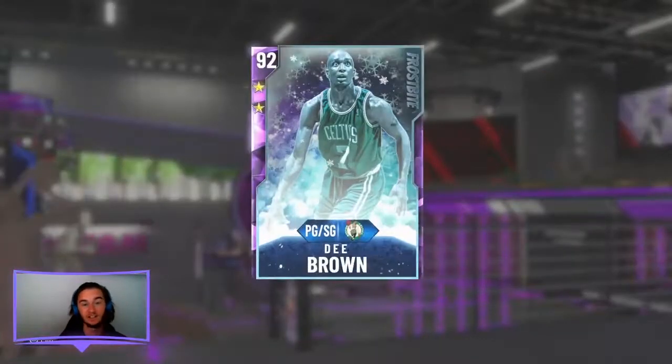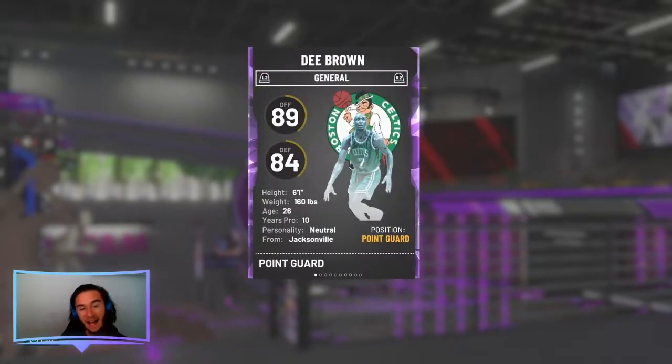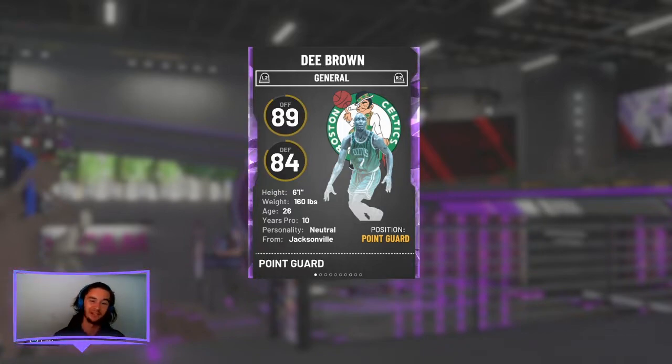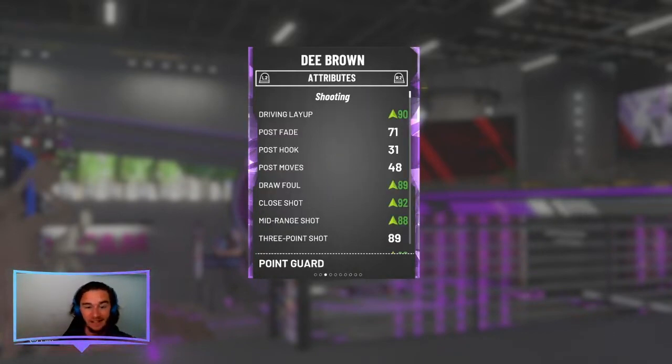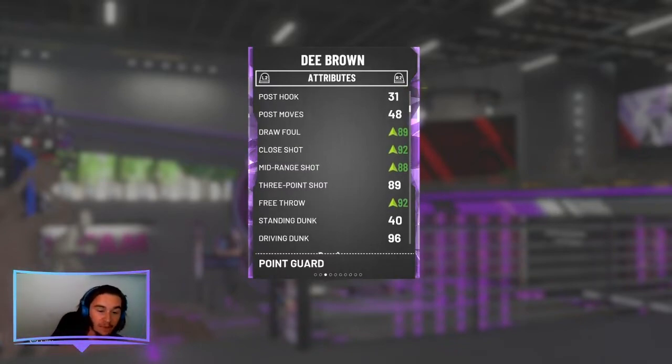Now let's see his dynamic duo: Amethyst Evolution D. Brown. This card has 89 offense, 84 defense — though I'm not sure that's correct considering he is an Amethyst at a 92. He has a 90 driving layup, 89 draw foul, close shot of 92, mid-range of 82, and three point of 89. Both of these dudes have some pretty good three-point stats — 90 and 89 respectively.